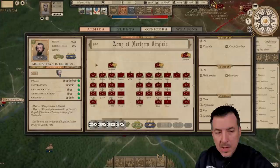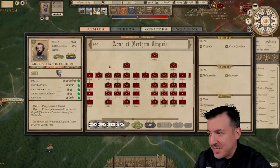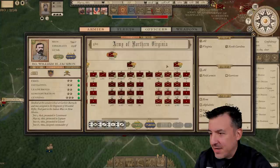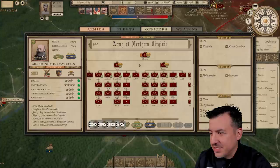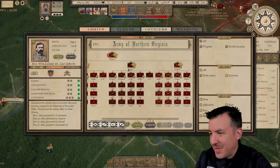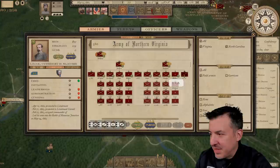I'm making some changes to my structure. I have promoted Nathan Bedford Forrest to command of this division — he's got the stats to back that up, and I gave him a promotion to Major General. William Jackson is not a great division commander, so I might replace him too. But first, Daniel Reynolds definitely needs to be replaced. Henry Davidson is an excellent division commander, so the others are all good.